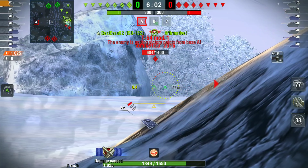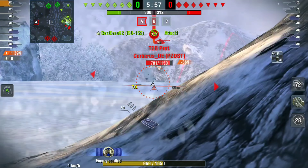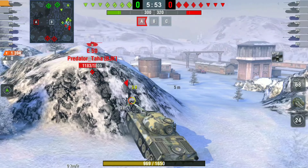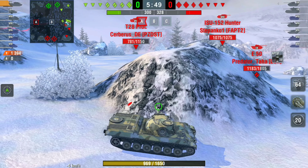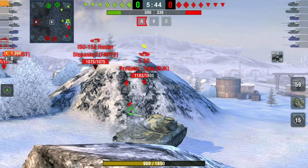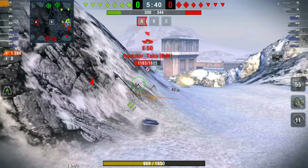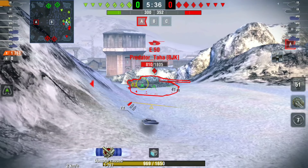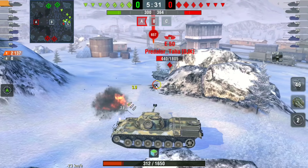We take a nasty shot from the T28 Prot, and we do get a shot back into him. If we can get a shot, we are going to take it — we're on 1300 damage. I'm on a long reload with one shell reloaded, so I need to be careful because there's another TD I have no idea where he is. Luckily the E50 gets tracked, which allows me to get two shots into him.